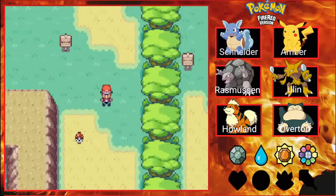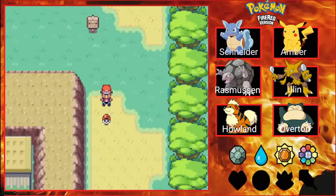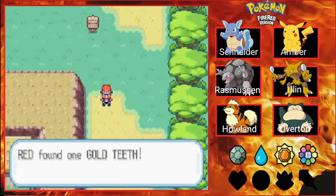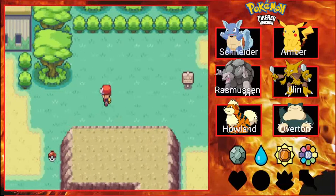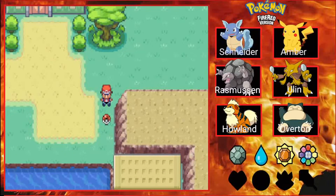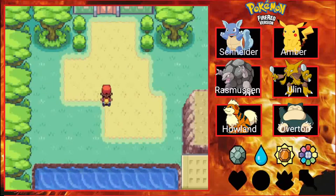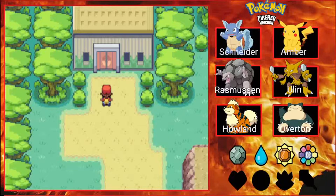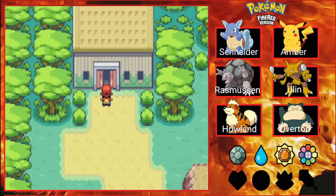Okay, at long last the bios are done — well, most of them anyway. We're in the third area of the Safari Zone, and we're going to grab this Poké Ball which contains the Gold Teeth — a significant item we'll use a little later on. We'll also grab this item, which is TM32 containing Double Team. And now we are at the end of the Safari Zone with 122 steps remaining.